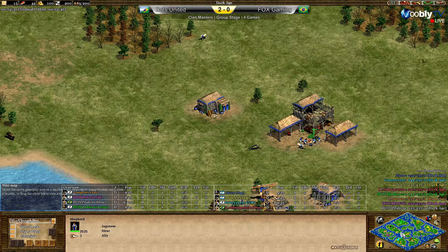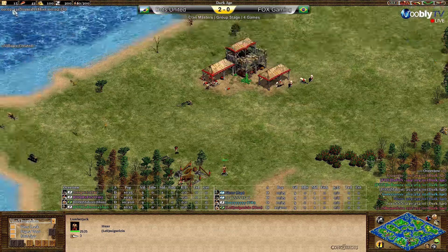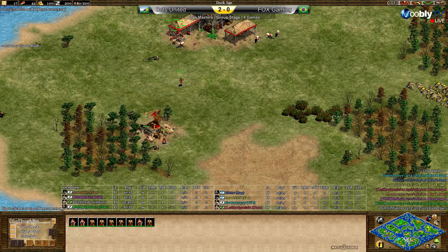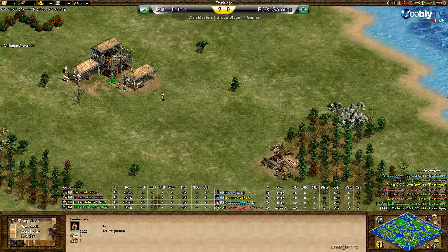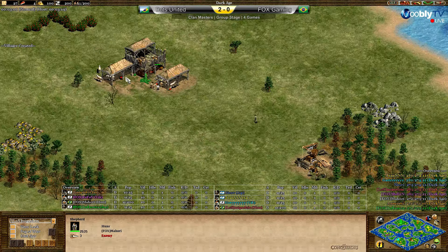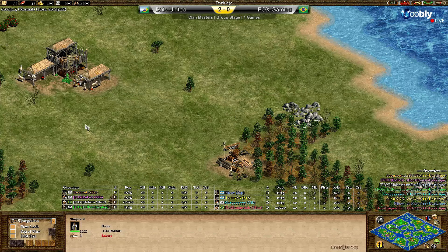Let's see if the pocket civs are also mirrored. Next to the two Saracens we have Influenza as the Japanese for the Fox team, up against Nikov — also Japanese. That only leaves the Huns: gonna be Miguel, an incredibly strong water player, against Mahori who is also the Huns. So we do have a perfect mirror, and the map looks rather balanced.